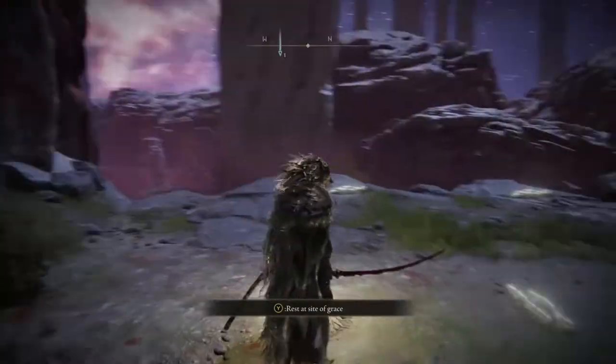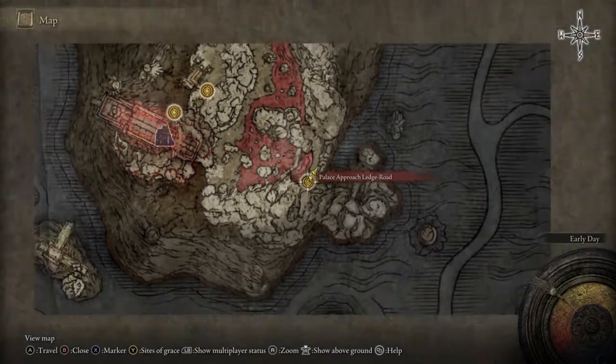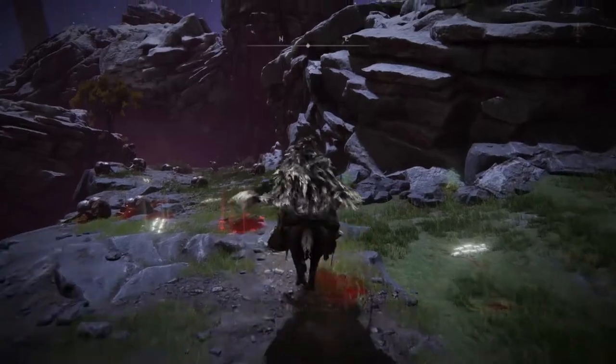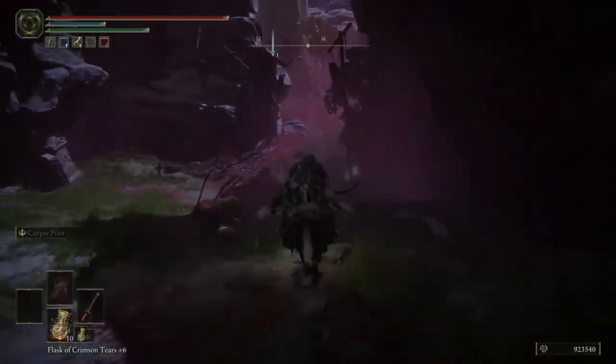All you need to do is make your way to Palace Approach Ledge Road — that is the location you want to be at. You'll know this location because it is where people do the bird farm. From here, just follow where we're going and you will eventually come to the first encounter.